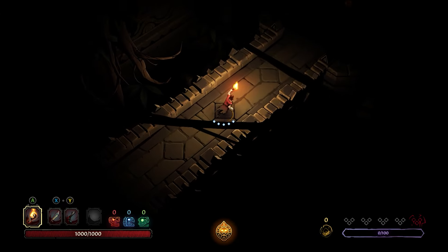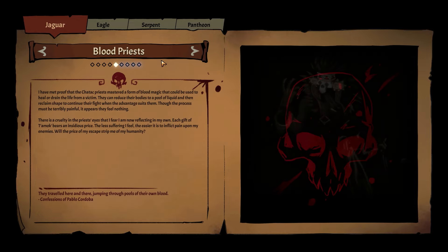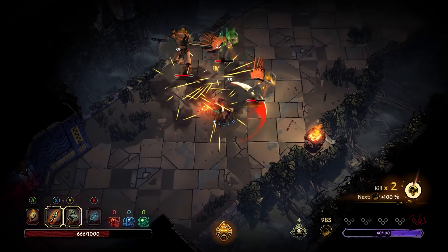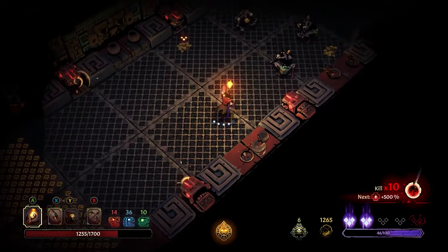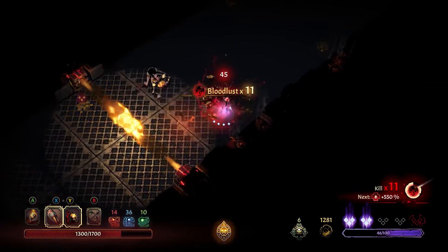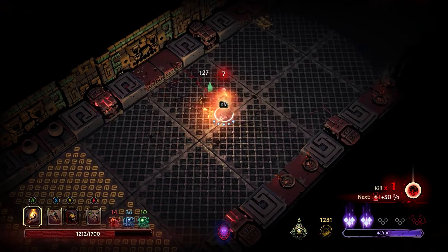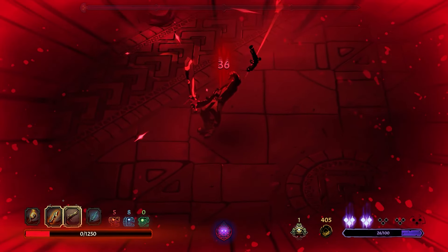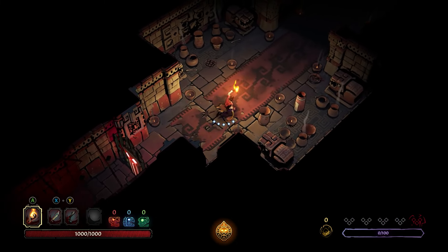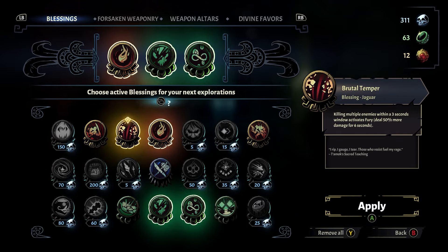Curse of the Dead Gods doesn't do much in the way of storytelling, which is a bit of a bummer considering the way Hades has recently raised the bar for storytelling in roguelites, but the moment-to-moment gameplay of Curse of the Dead Gods is its true focus, and it's so good that a thin plot is easily forgivable. All of the familiar roguelite mechanics that come with the territory are here. You fight your way through increasingly tough procedurally generated levels, collect new weapons and upgrades along the way, and when you reach the end, or die trying, you start your next run from scratch, except for permanently unlocked upgrades that make your next attempt just a little bit easier.